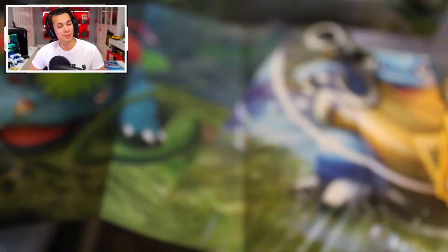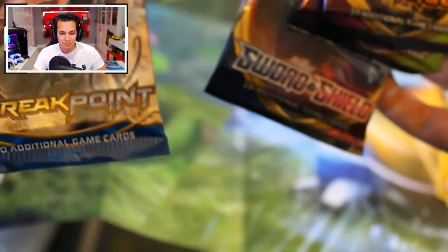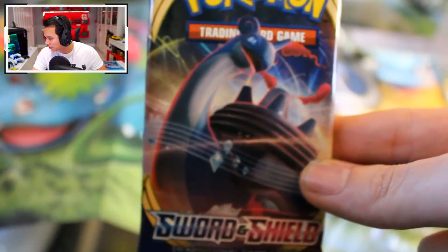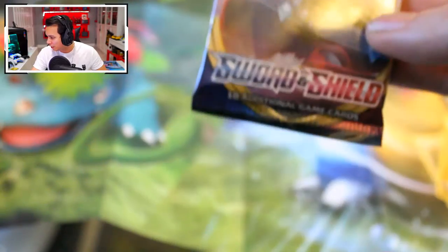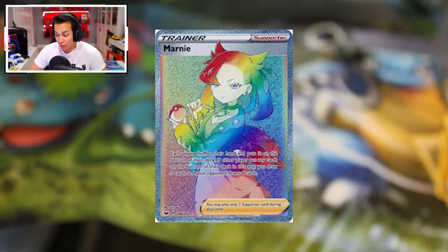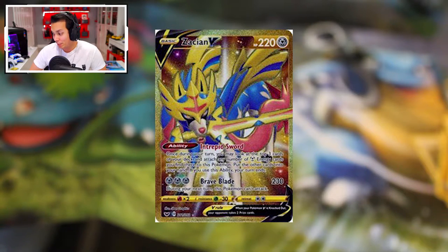Moving on to the next ones: two Vivid Voltage, a Sword and Shield, and a Breakpoint. We'll go for Sword and Shield first — the base set. The high value card is Marnie Full Art at $91.84, the Marnie Rainbow Secret Rare at $62, and Zacian V Secret at $56. Quite a good set there.